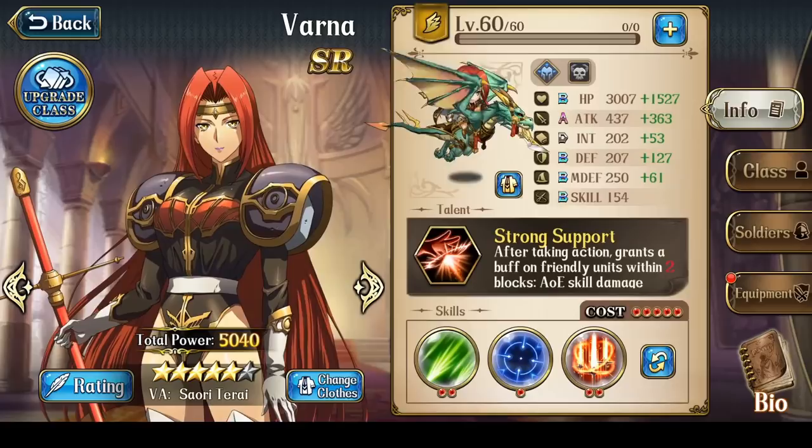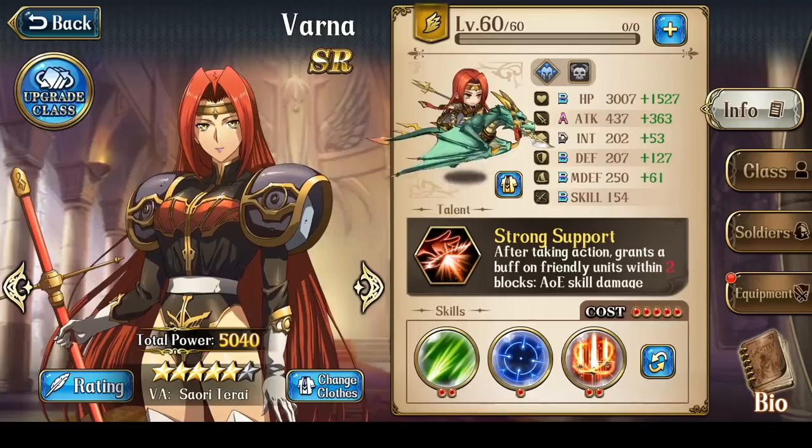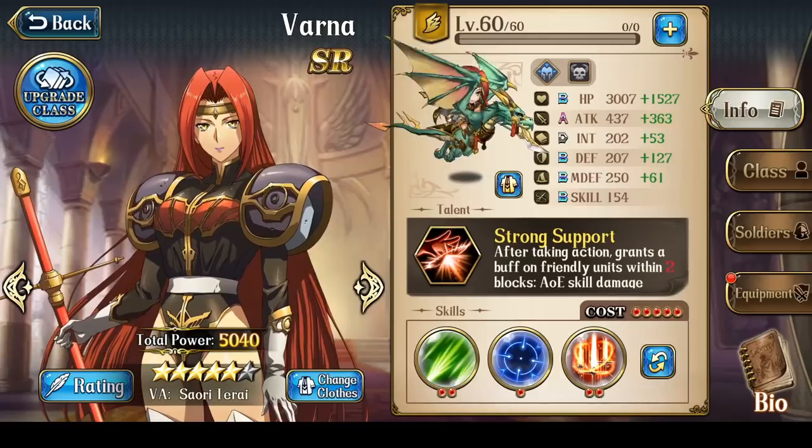Hey everyone, this is Nitro. In this video, I will talk about the way to build Varna, who is Ultimolar's lover, and who poisons her lover for the sake of her little sister Anna, because, you know, demons can totally be trusted.